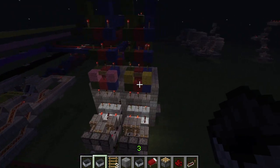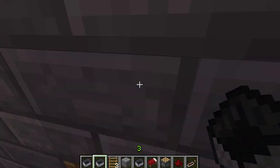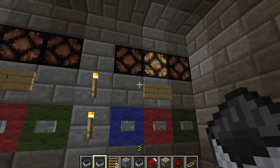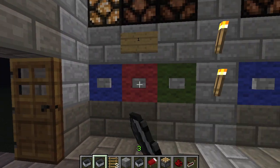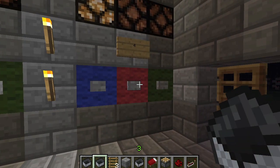Here's the combination we put in. We have nice long redstone lines, but that's just all for the combination. So right now, we had it set at blue, red, green, blue, as you saw. So let's say we want to change it to red, red, red, red.